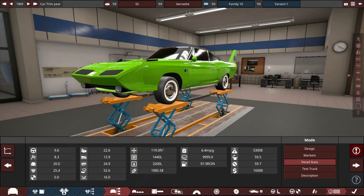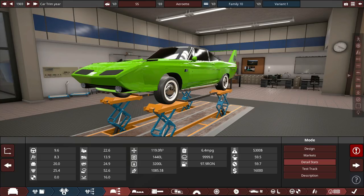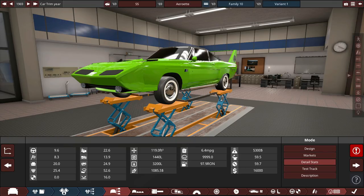Phil reveals the 1969 thing was a misdirect — all the cars have sold relatively fine for the last couple of years, and it's now 1972. We're in the middle of the fuel crisis. The new rules: increase mileage to 17 miles per gallon, don't exceed the price cap, you can only change the carbs, and you have to drop down to 92 octane.